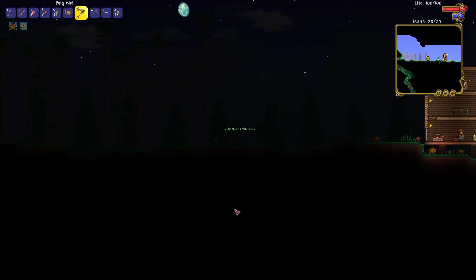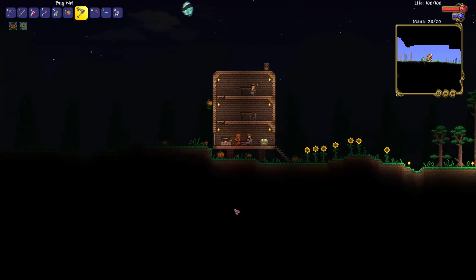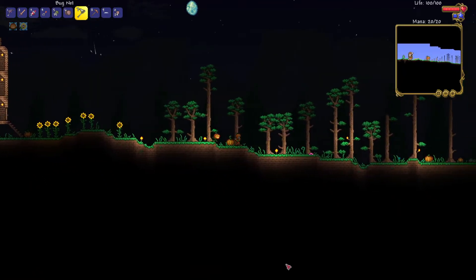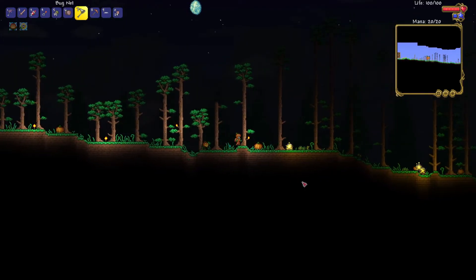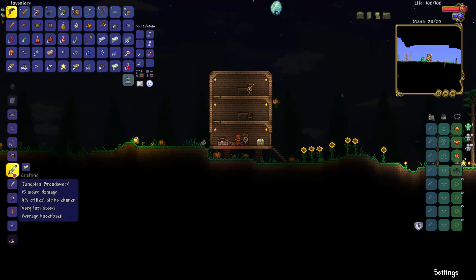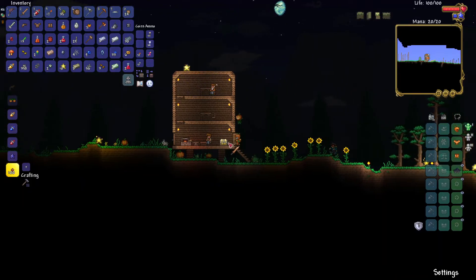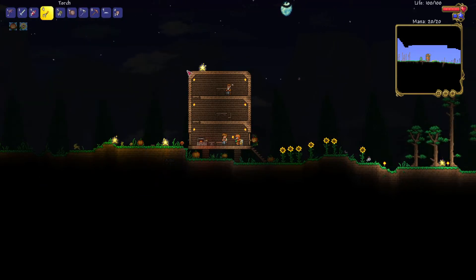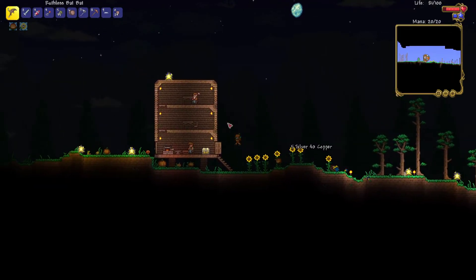You can put bait in your ammo slot, by the way. The reason these things are spawning is because it's a meteor shower, and enchanted night crawlers just spawn during those now, which is actually kind of cool — means they're less of an easter egg. Let's make a tungsten broadsword, because while the bat is good, it isn't very fast. Makes a good finisher though.